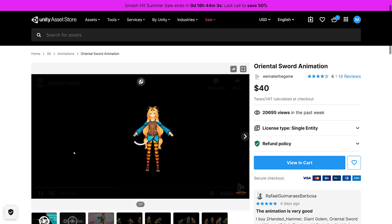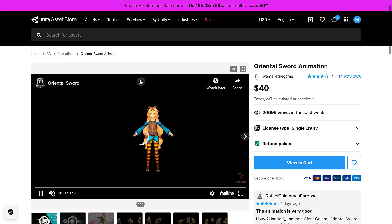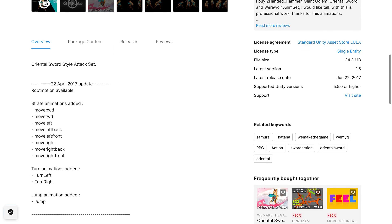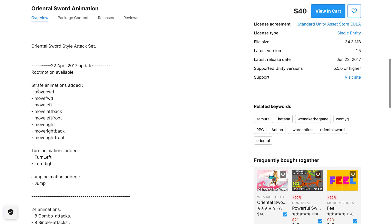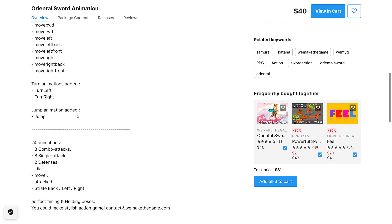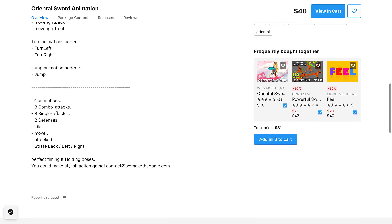And then finally we have the Oriental Sword animation pack. Root motion is available. Strafe animations added: move backward, move forward, move left, move back, front, right, back, front, turn left, and so on. Eight combo attacks, eight single attacks, two defenses, idle move, attack, strafe back, left, right.